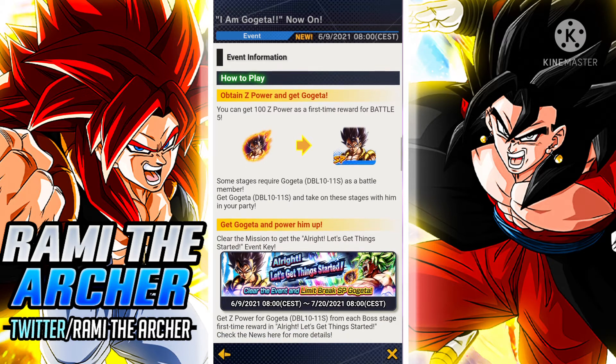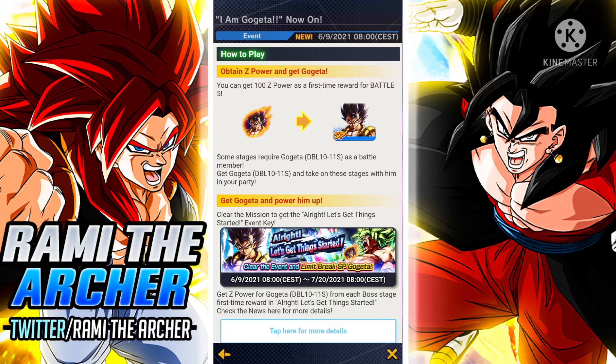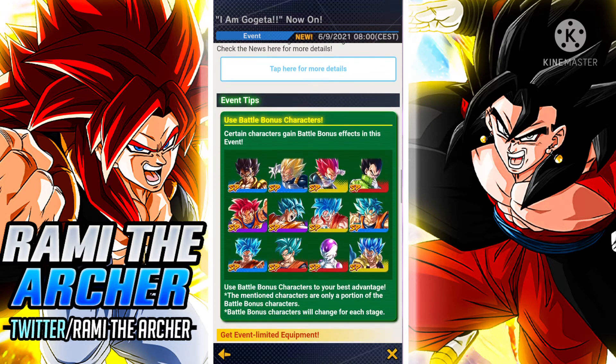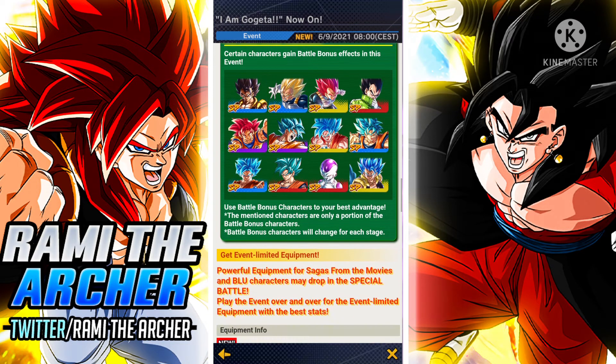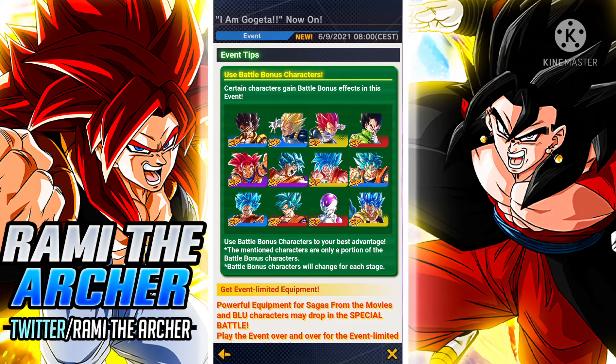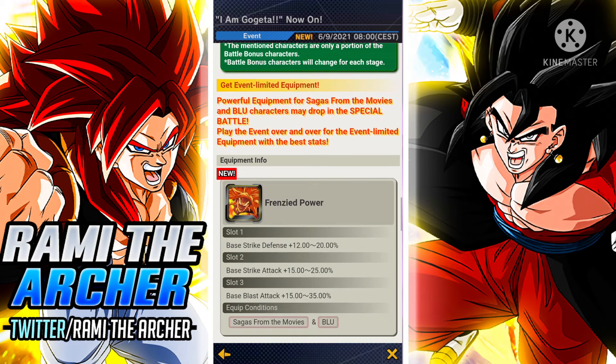We have here the Multi-Z Power that you can acquire for Gogeta from the event, and then we have the bonus characters. These characters aren't going to give you extra drops but they are going to be extra strong in the event, in case you don't have enough characters. If you are new to the game, you can use these characters and they are going to help you clear the stages much easier and faster.